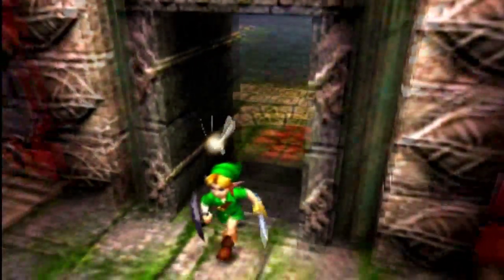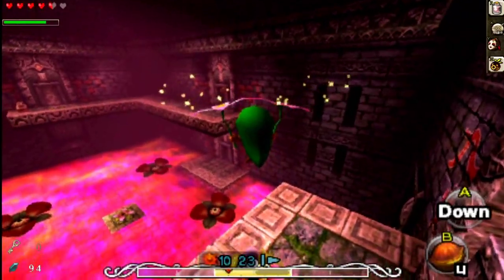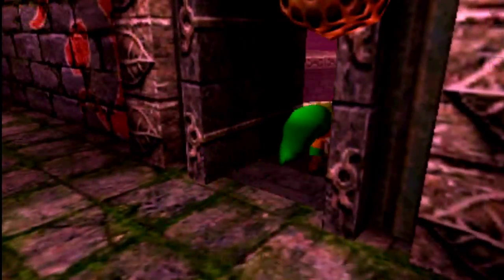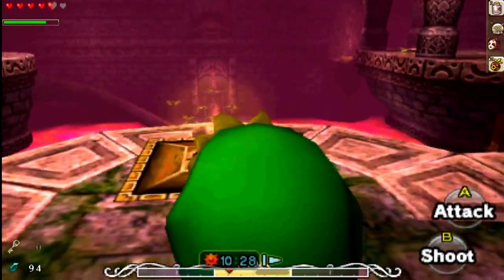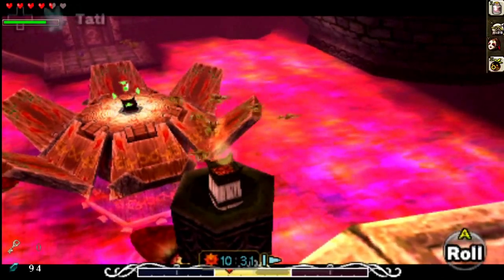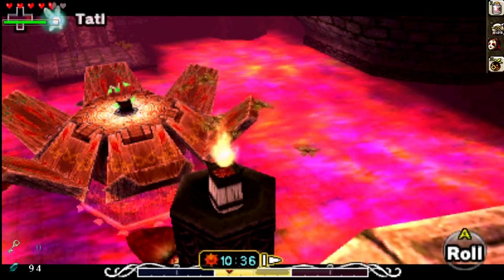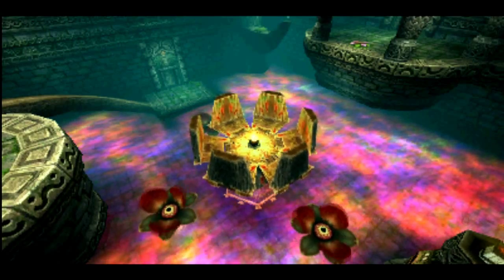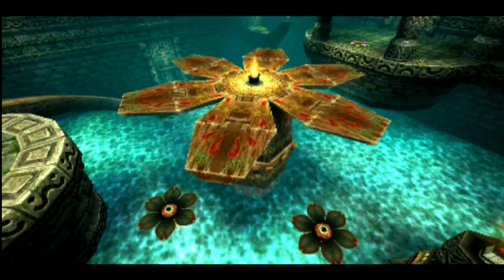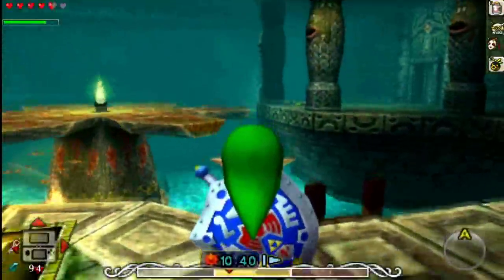Let's change back to Deku Link — we want to go to the door up here. Because now with our new Hero's Bow there's a couple things we can do in this room. First off, this torch that Taddle was telling about — we're gonna shoot an arrow to that torch over there. This torch is lit here, so the arrow will catch fire and light that torch up. As you can see, the water down here is nice and clean now, so it's safe for us to jump in, and this platform's starting to move.